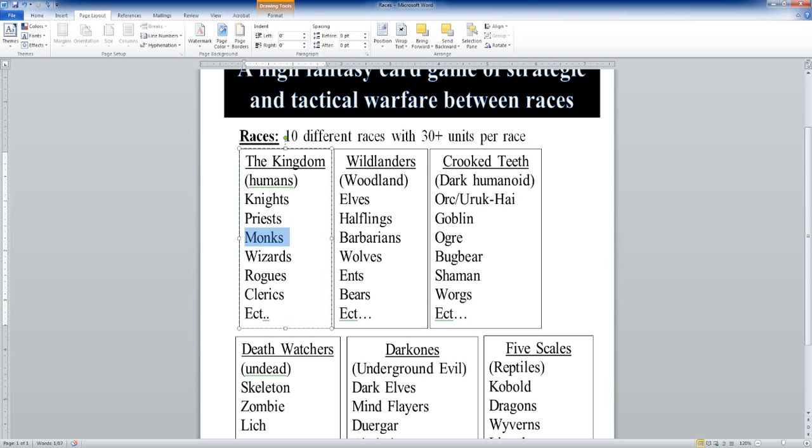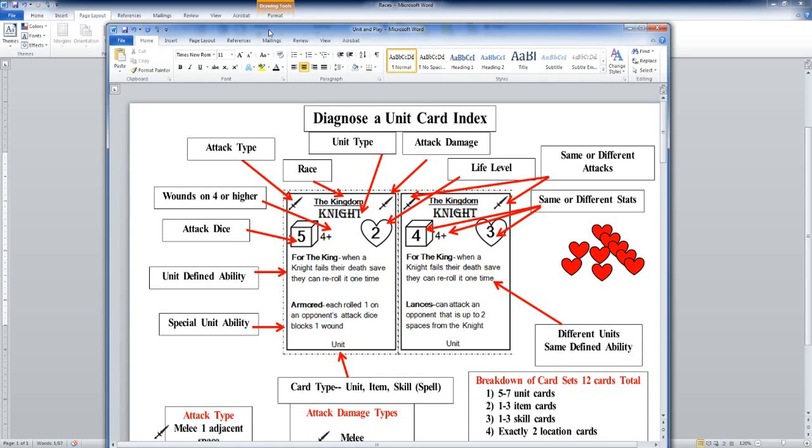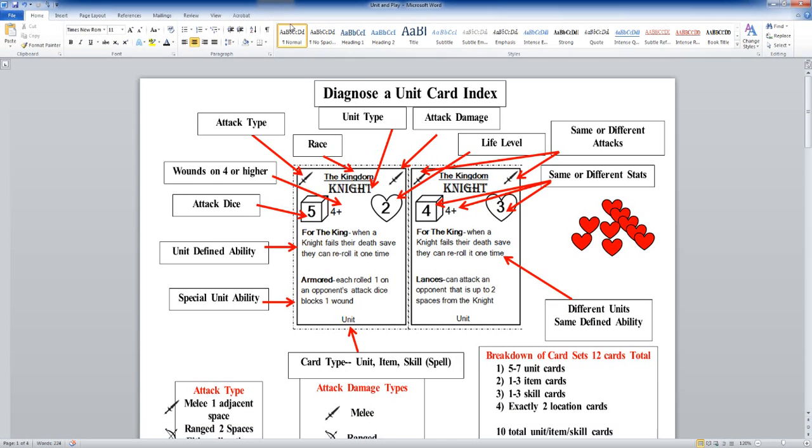Without further ado, let's delve into diagnosing a unit card index. So when you actually see the cards and I'm talking about them, you understand what we're talking about. Here you've got a description of a couple of the units. Let's look at a card — look at this one on the left-hand side first.